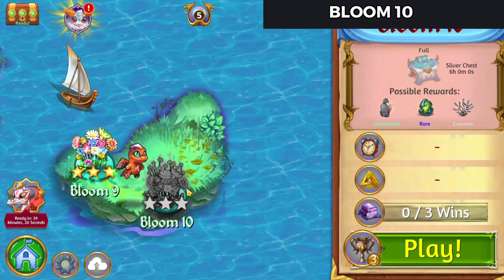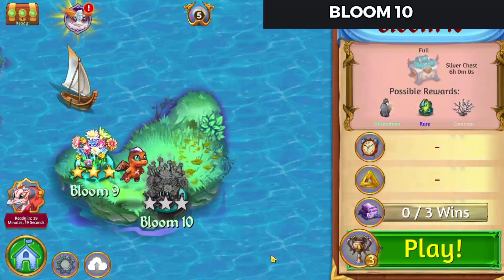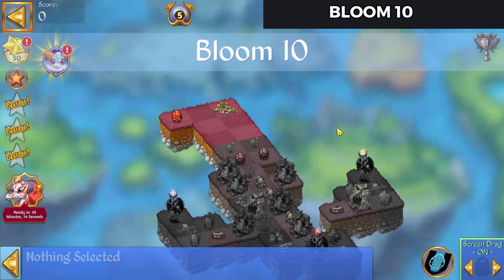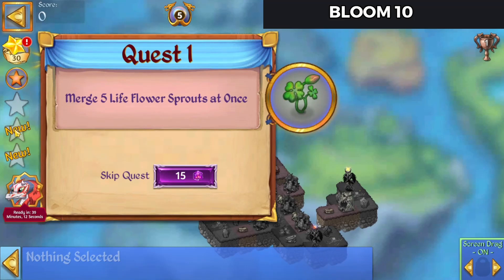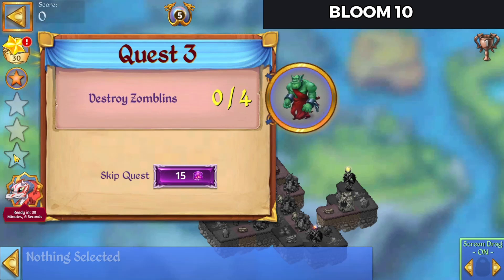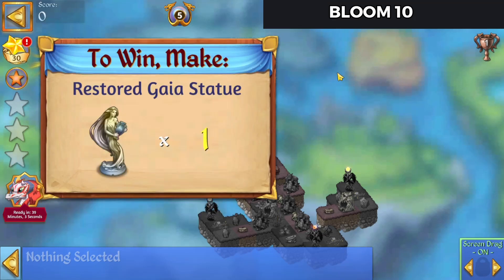Hello, Zakira here playing Merge Dragons Bloom 10, let's go check this one out. We need to merge five life flower sprouts in one go, create two living stones twice, and destroy four zomblins. Completing the level is restoring the Gaia statue.